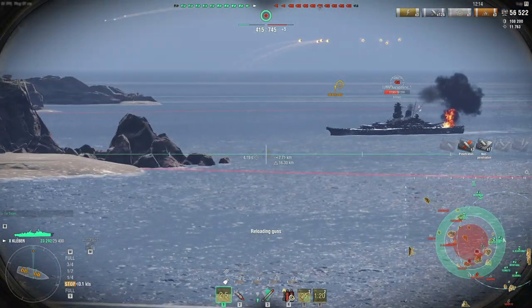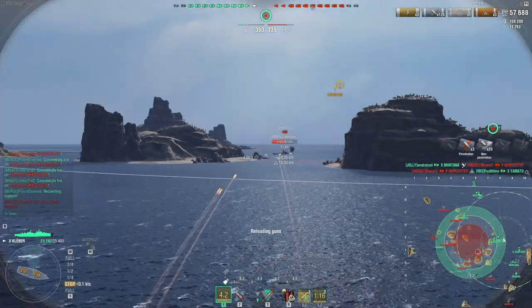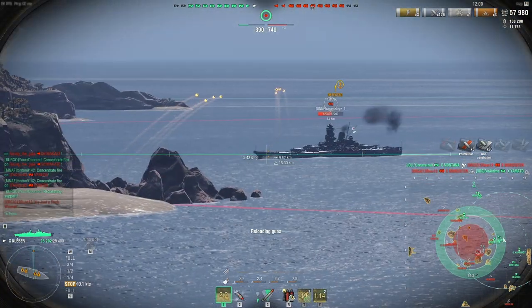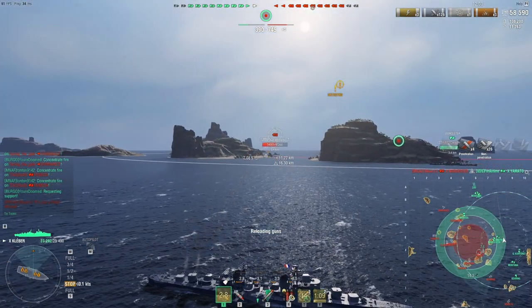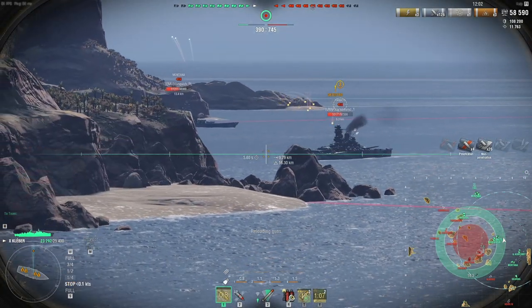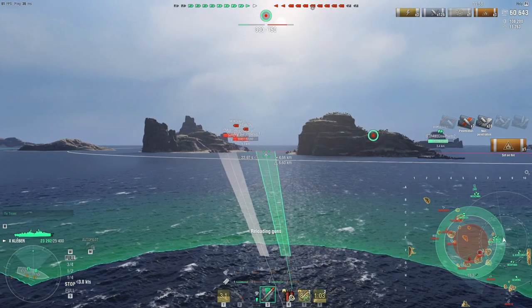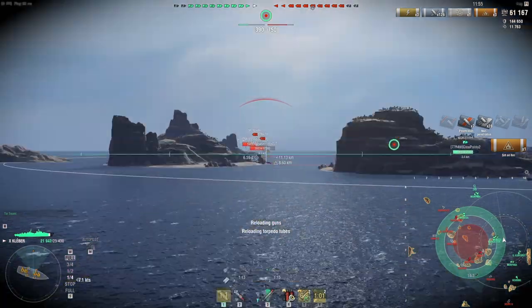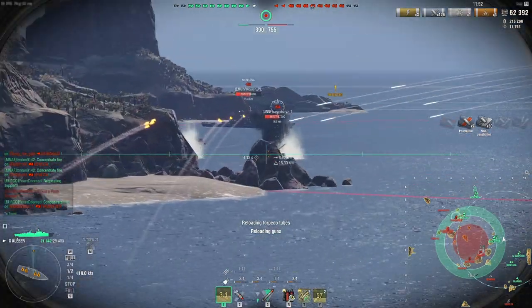Since this is epicenter and we only have one destroyer that is literally on the edge of the map — we effectively don't have any destroyers at all. Points wise we're not looking so hot: 390 for us versus 740 on the red team, and we're equal in ships so that's not great. Somebody actually fired on me — it's the Montana. She did like a thousand damage, so let's just move away.